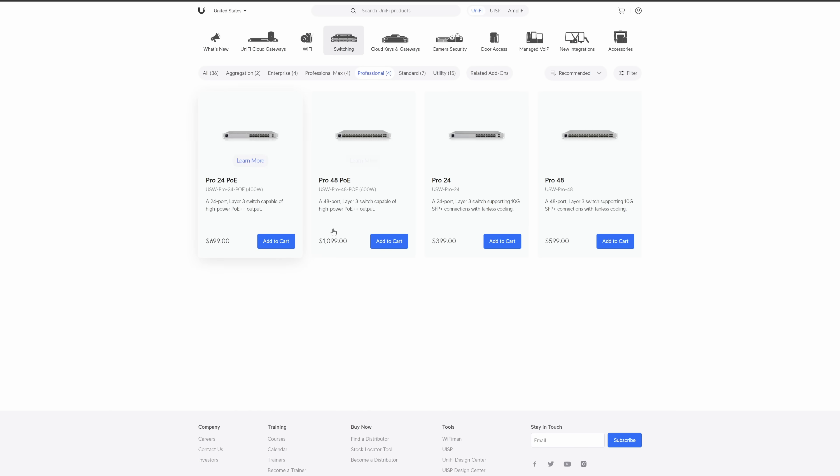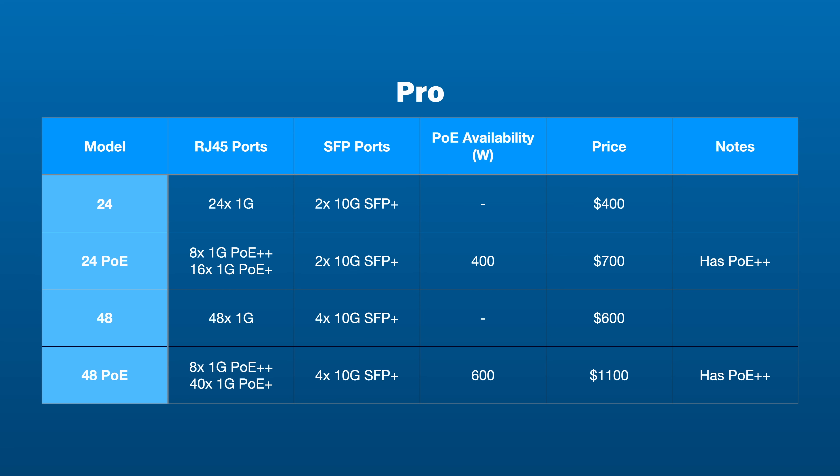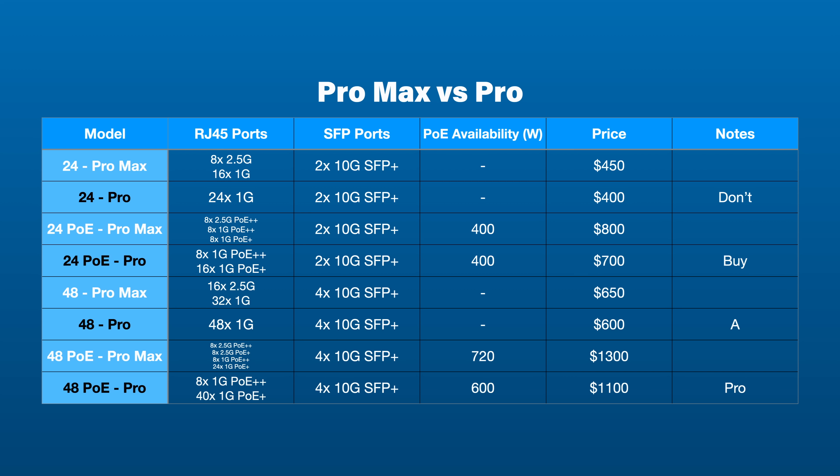We have two more lineups, with the next one being the Pro line. Yeah, there's a Pro and a Pro Max. The Pro line mimics the Pro Max line with the same dual 24 and dual 48-port lineup with PoE and non-PoE versions. The most glaring difference between the two lineups is that you get exactly zero 2.5-gig ports on any of the Pro switches — it's all gigabit outside of the 10-gig SFP Plus ports. You still get the same amount of PoE Plus Plus ports on the PoE models, but the 48-port version only gives you 600 watts of power compared to the 720 watts of the Pro Max.